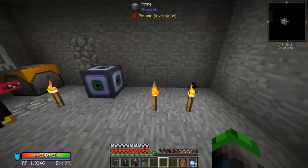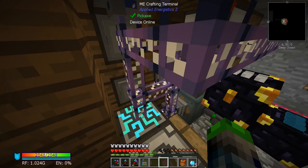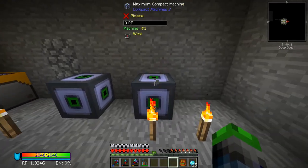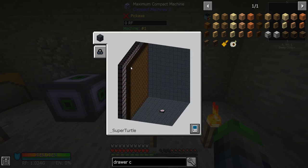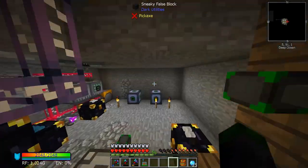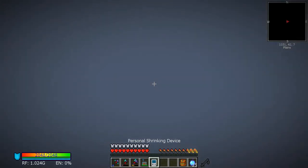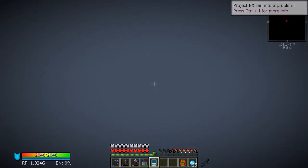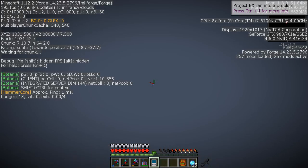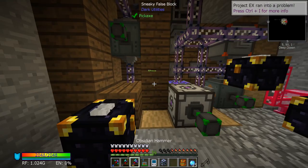Alright guys, I made a boo-boo. Our EMC chickens are no longer here. Looking in our system, here's our compacting machine with the chickens — except they're gone. I moved a bunch of EMC links behind it and put a bunch of translocators there. When I load in I've been having issues. We've got Project EX running into a problem and we just kind of float here. It's a broken world. There are no chickens in any of them, which really stinks.